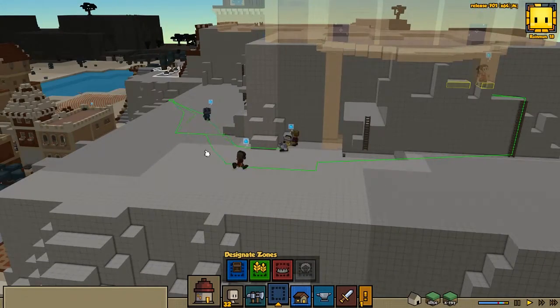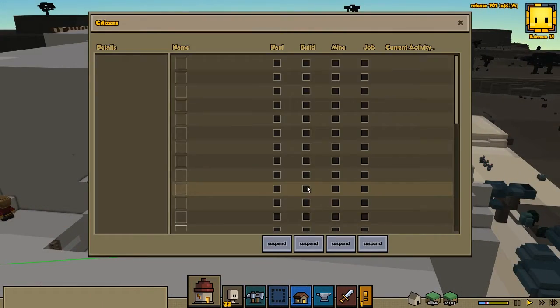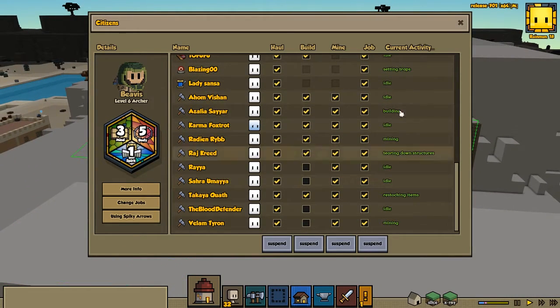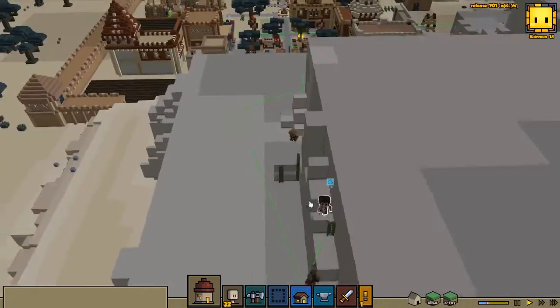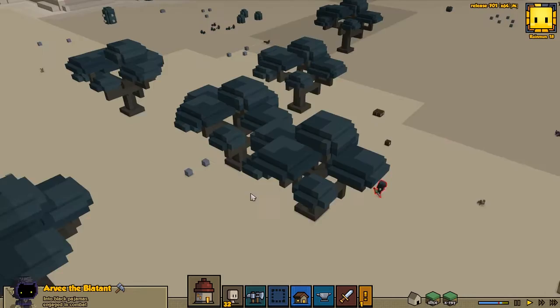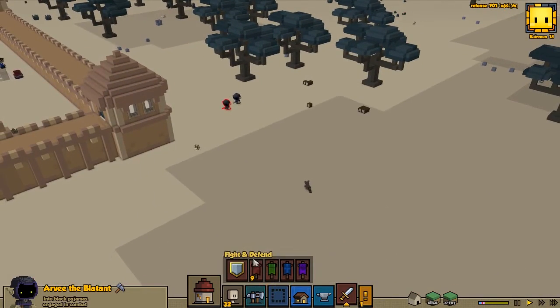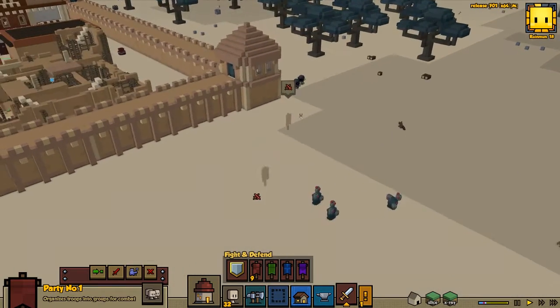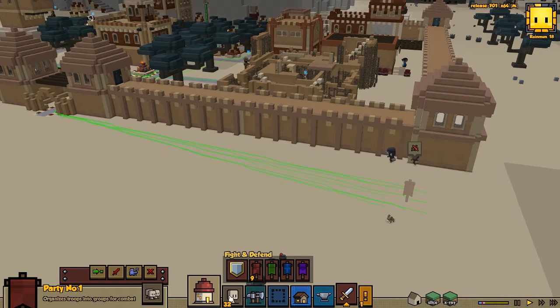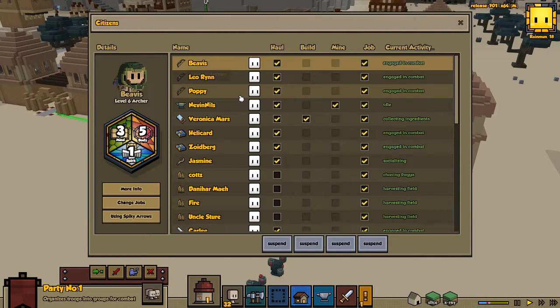Let's get some people to not be building, because people are quite busy down there building. It looks like most people are idle. We got a feet coming in here — let's bring out soldiers, let's go out and fight them. I think I'm going to change one of the footmen today also to be another archer, by the way. Get some of that nuking power. We have three archers for the moment.